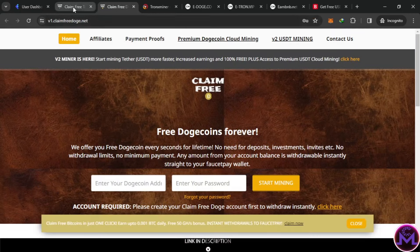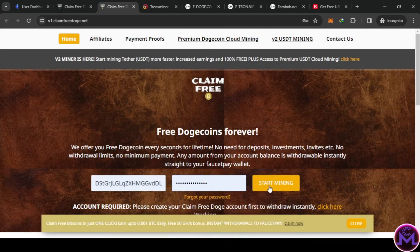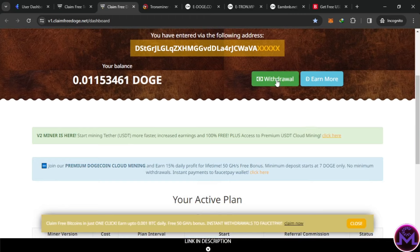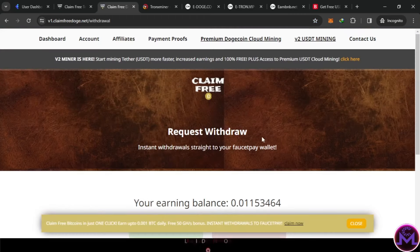This second one is similar. It gives you Doge — here you can put the wallet address of Doge and a password, and start the mine. I'm going to enter my account — this one is an old one. Let's withdraw from this as well — it has a similar admin panel.